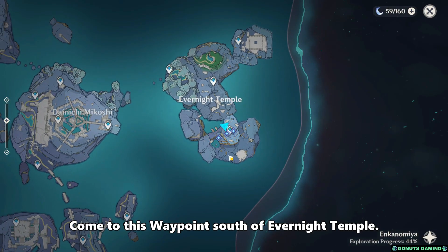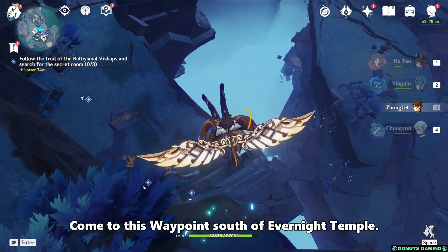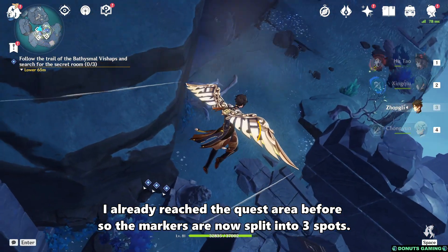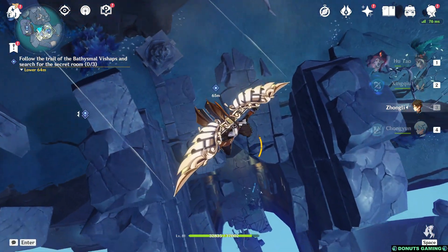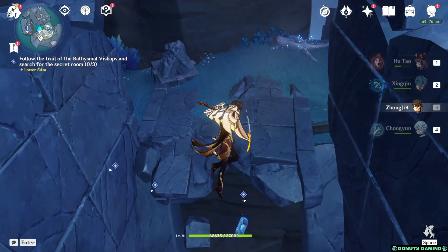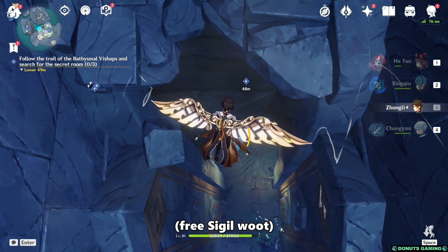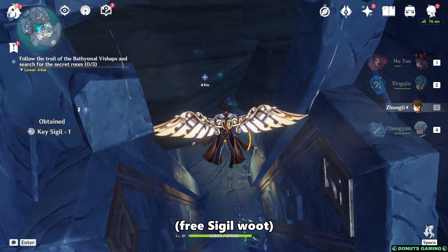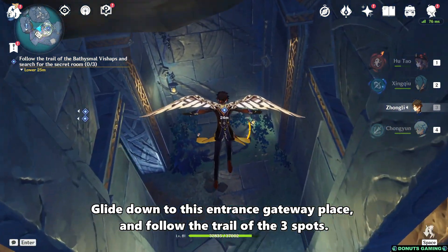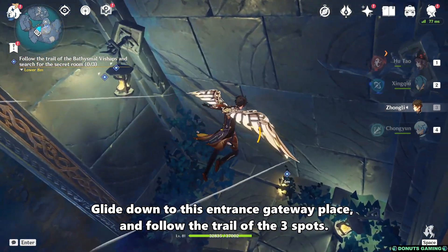Come to this waypoint south of Evernight Temple. I already reached the quest area before, so the markers are now split into three spots. Glide down to this entrance gateway and follow the trail of the three spots.